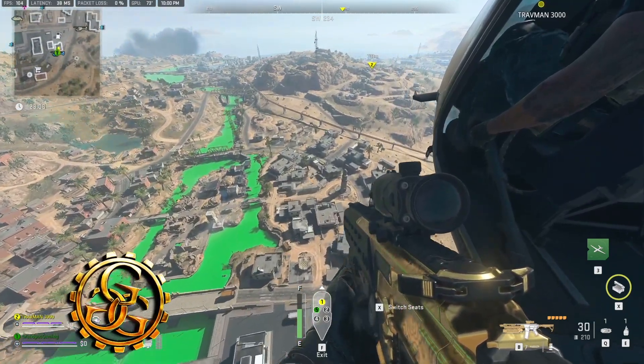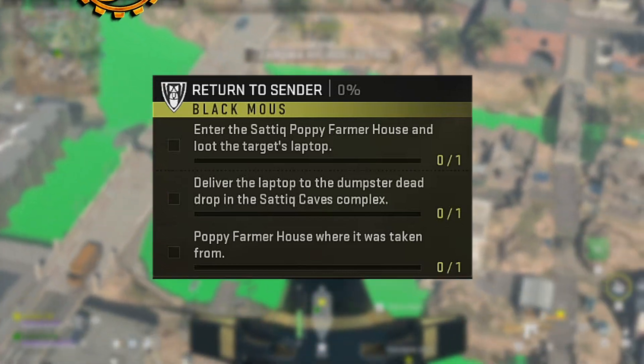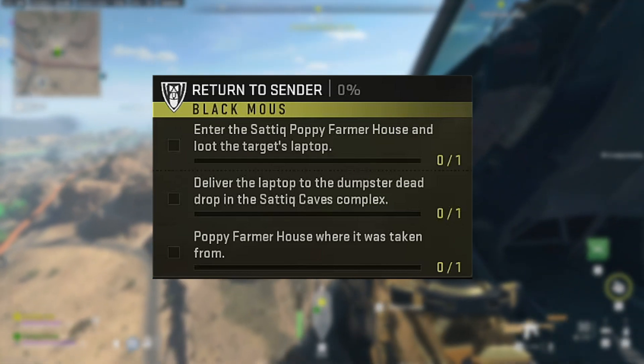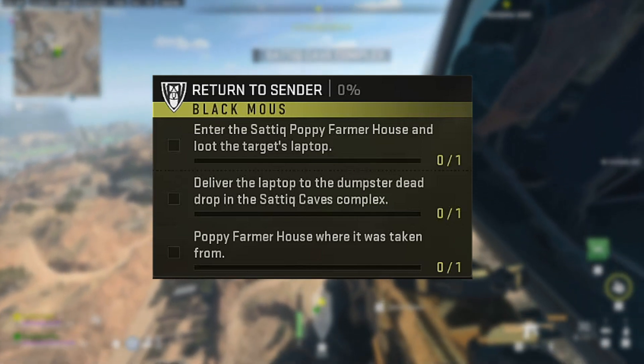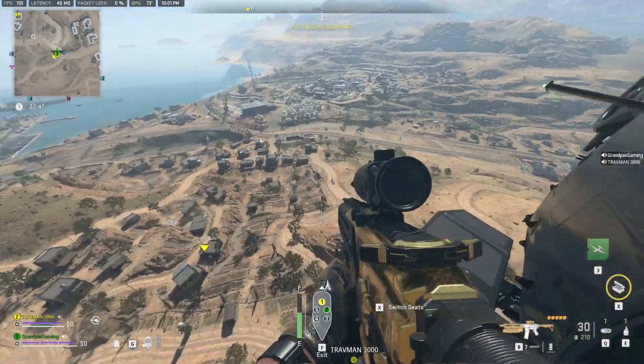Return to Center is a Black Moose Warzone 2 DMZ Season 2 mission. In it, you must enter the Shiteak Poppy Farmer's House and loot the target's laptop, deliver the laptop to the dumpster dead drop in the Shiteak Capes complex, and then return the laptop to the Poppy Farmer's House where it was taken from.